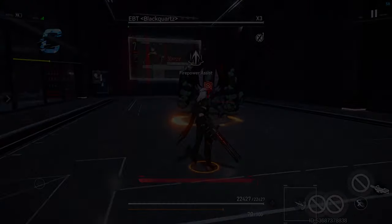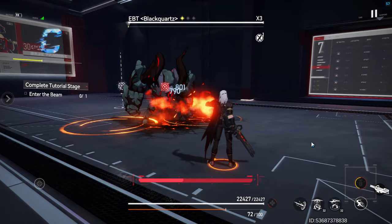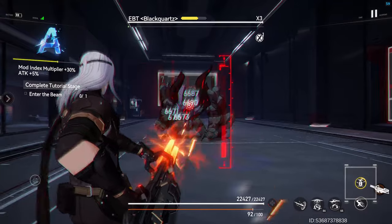When his energy is full, Skill 1 will change into Firepower Assist, allowing him to call in drones to bombard enemies in front of him. If Hissing in Rage is triggered while his energy is full, Firepower Assist will be cast automatically upon its activation.